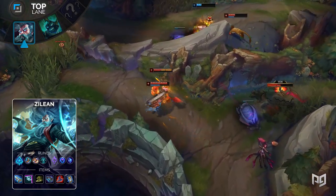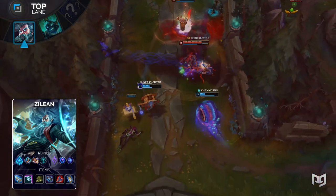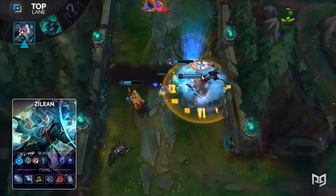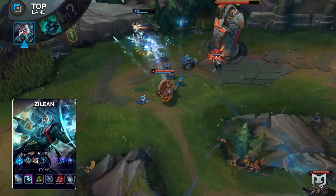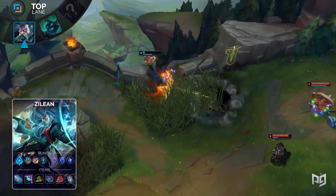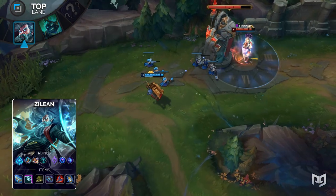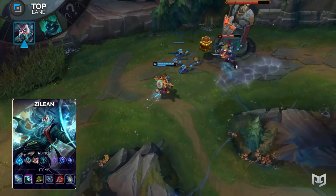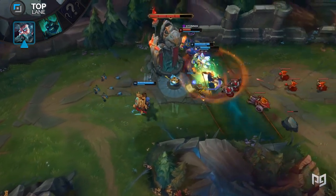For his runes, take Glacial Augment, Magical Footwear, Biscuit Delivery, Cosmic Insight, Transcendence, and Mana Flow Band. Glacial Augment synergizes heavily with the various slowing items you'll build, while Cosmic Insight is almost never a bad take on basically any mage. For his items, build Hextech GLP, Twin Shadows, Ninja Tabi, Morellonomicon, Rabadon's Deathcap, and Zhonya's Hourglass. With Hextech GLP and Twin Shadows, you'll be able to make pick after pick since you're running Glacial Augment as well. You're able to save your E to speed either yourself or a teammate up, as you already have plenty of slows to assist in landing your bomb combos.